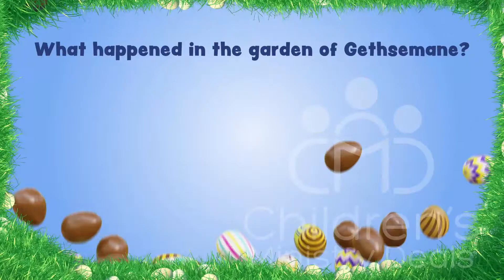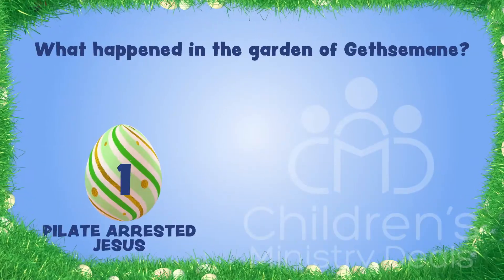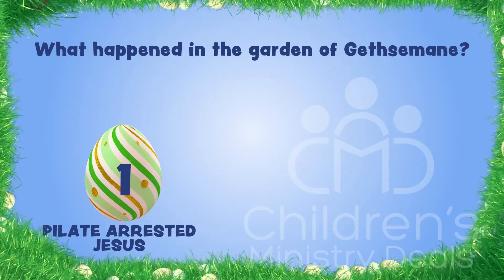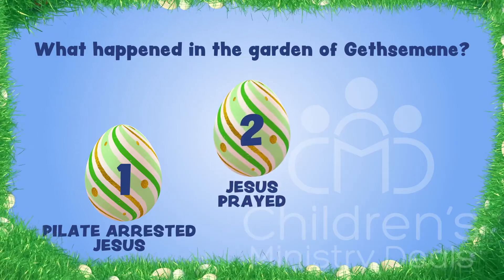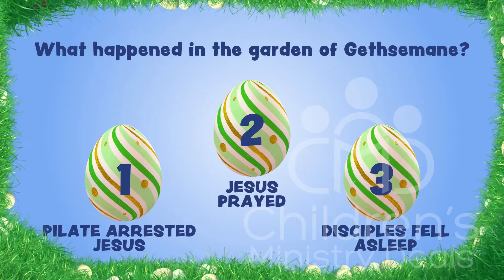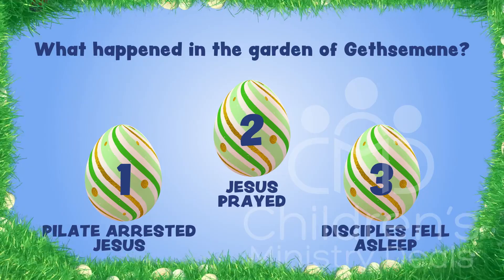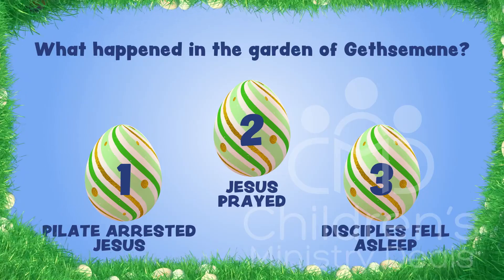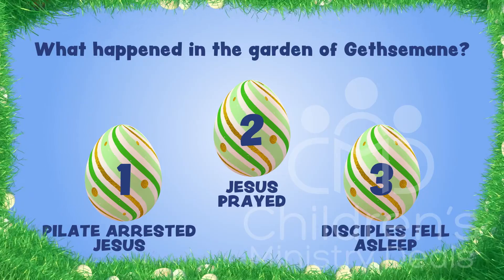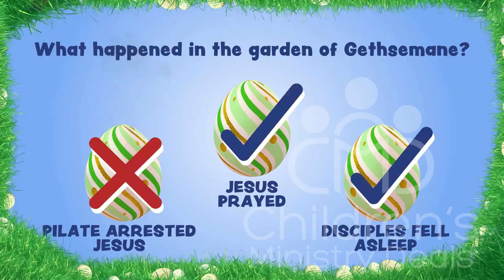What happened in the Garden of Gethsemane? One: Pilate arrested Jesus. Two: Jesus prayed. Three: the disciples fell asleep. All right, it's time to decide — which egg do you think is rotten? Time's up. Who is holding up one finger? You should be holding up only one.